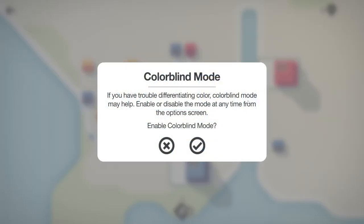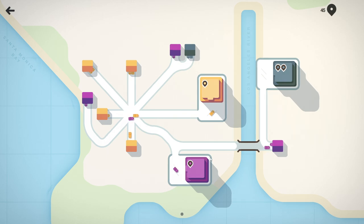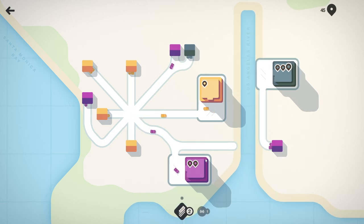The red one wants to go here. Colorblind mode - if you have trouble differentiating colors, colorblind mode may help. Enable or disable at any time from the options screen. We may have colorblind viewers - let's do it! That's actually kind of pretty. Purple is probably the best color in the world.